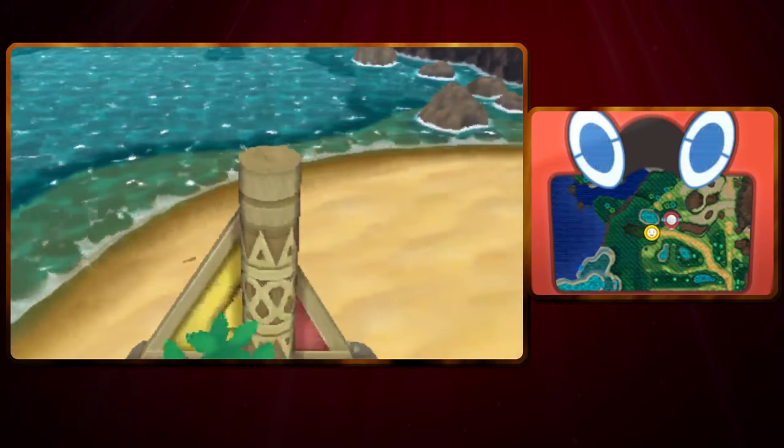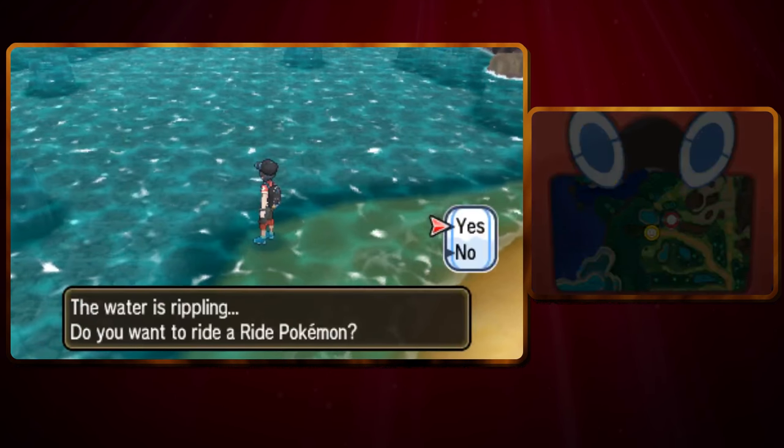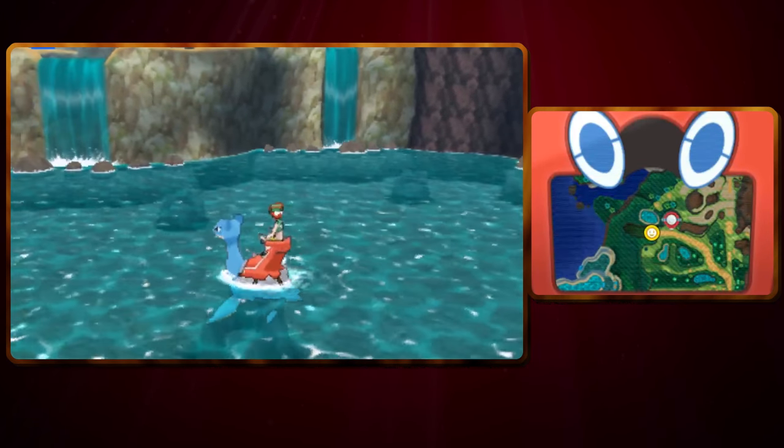So what you do when the bubbles have disappeared is that you leave the area and then you go inside again. So when I now jump on Lapras again, we should be finding some bubbles over here.